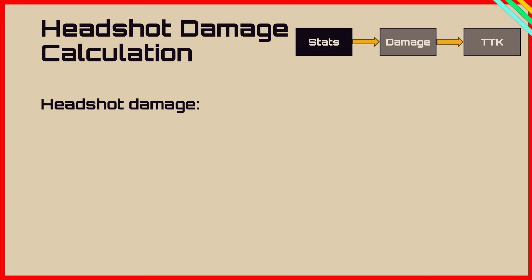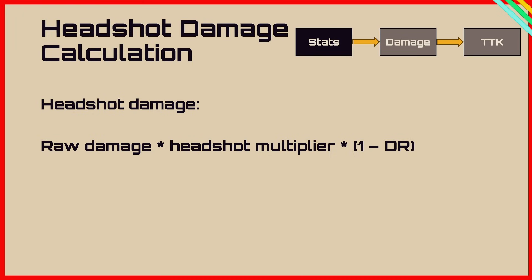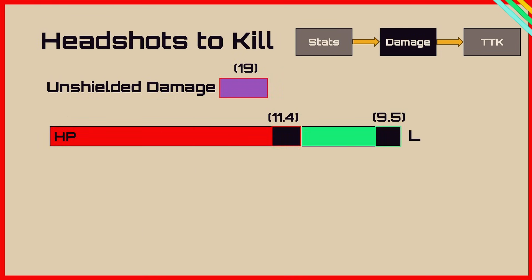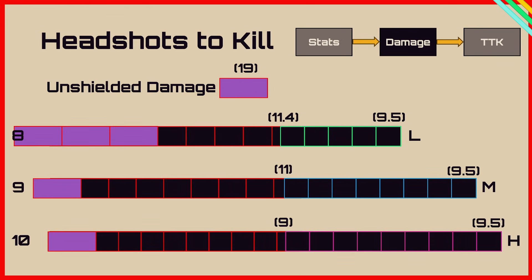For the headshot damage calculation: headshot damage equals raw damage times headshot multiplier times (1 minus damage reduction). So 9.5 times 2 times (1 minus 40% for a light shield) gives 11.4 damage. Because it's all multiplication, the order doesn't matter. The base damage of 9.5 always goes to the shield and 11.4 goes to the health bar. This gives us 8 headshots to kill a light, 9 to kill a medium and 10 to kill a heavy.